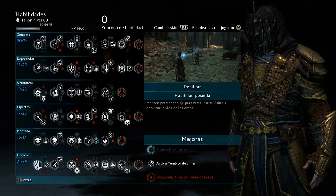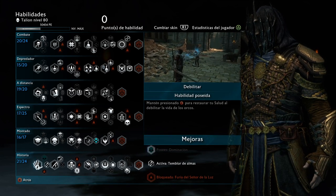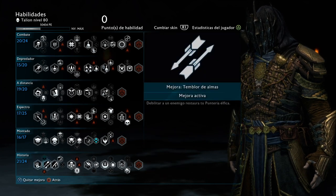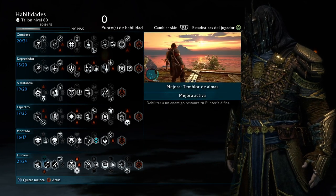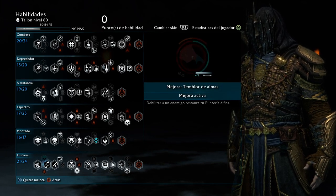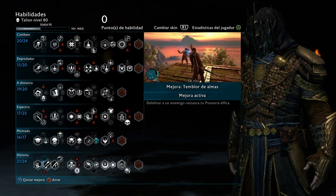The last one is called Debilitate or Consume in English. The ability we're using for that — when you hold Circle — is the one where you get arrows back: four arrows every time you consume or dominate someone. This will combine with the Shadow Consume that I'm going to show right now.